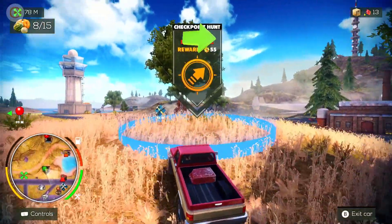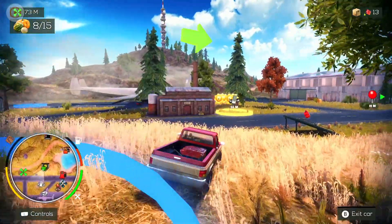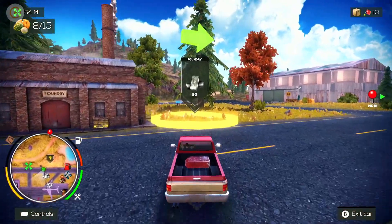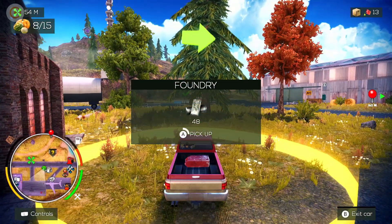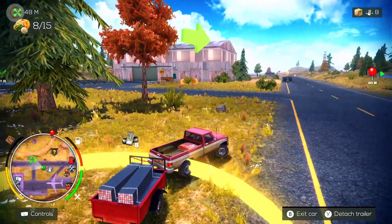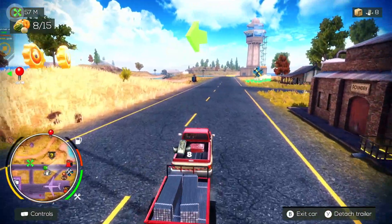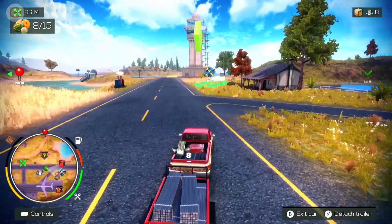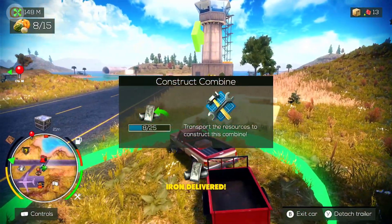What's this one? Checkpoint hunt - a timed hunt. And here's a foundry, so this is where we can get metal. We needed metal for building the combine which is up there. We picked it up and we can get this built - that's eight.